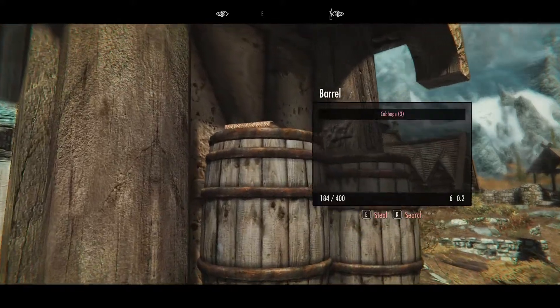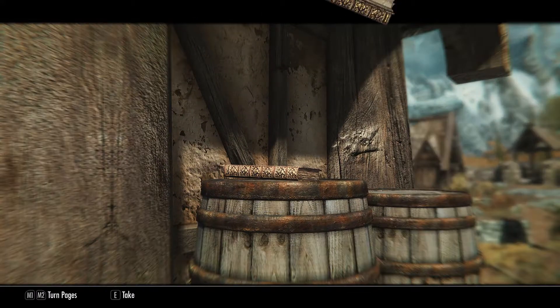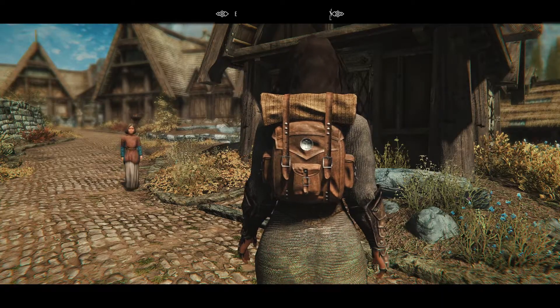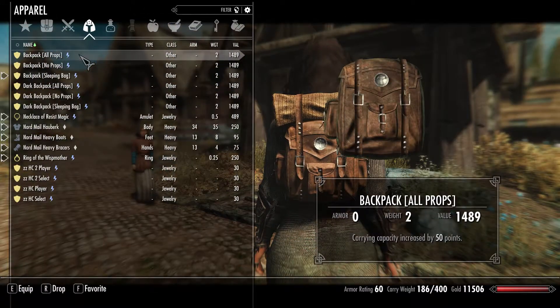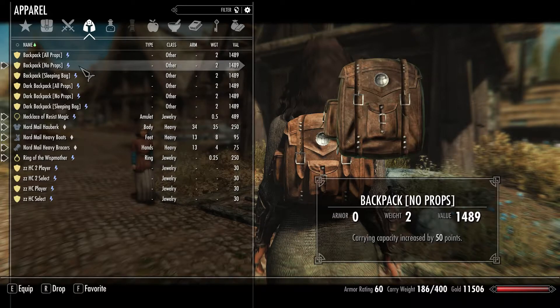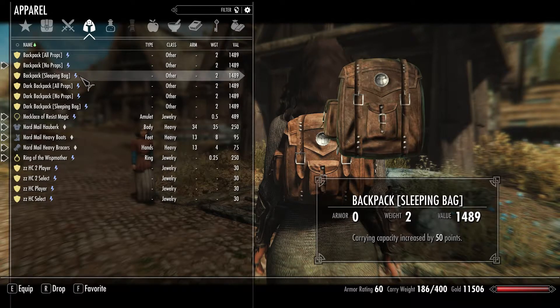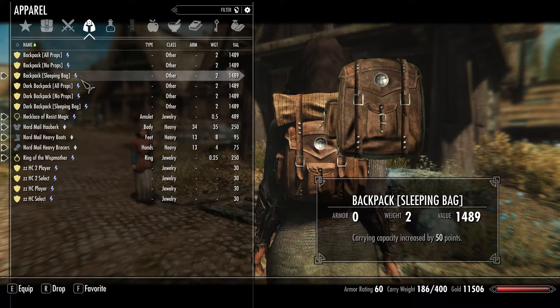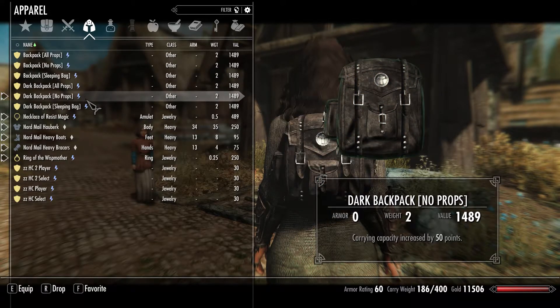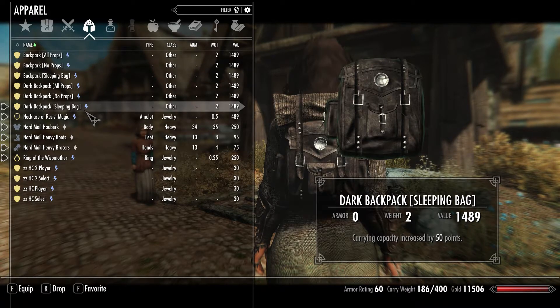To get the book, just go to Whiterun in front of the Drunken Huntsman - right on top of the barrel, there is the book. All you have to do is have it in your inventory and you can craft a backpack along with the variations. This one has all the props, the next one has no props - plain and simple. This one has a sleeping bag on top. There's also another color to choose from with the same functions, and they all increase your carrying weight by 50 points.